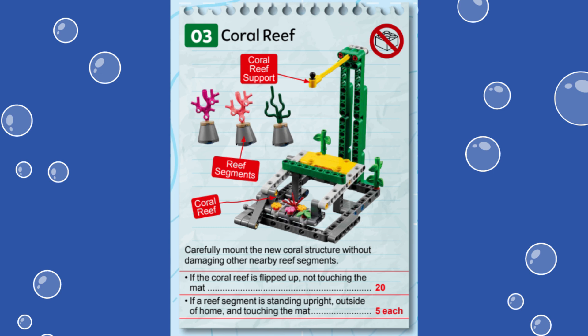There is no specific requirement for which parts of the mission to solve or in which order. You could choose to only do the coral structure. If your robot does not interact with the reef segments at all and is able to avoid them while navigating the field, you would automatically score the 15 points for them. This is because the segments start in the position they need to be in at the end of the match, already upright and outside of the home area.